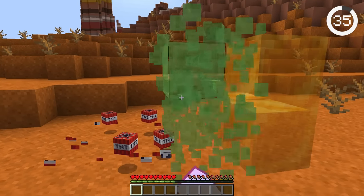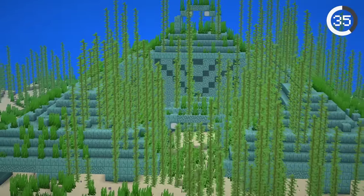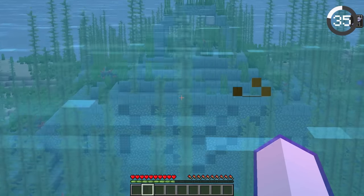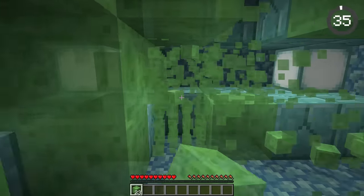TNT, slime, and honey blocks can be instantly mined. So if you're somewhere like an ocean temple where you get mining fatigue, you can use these blocks to clear out water and still mine the blocks right back up.